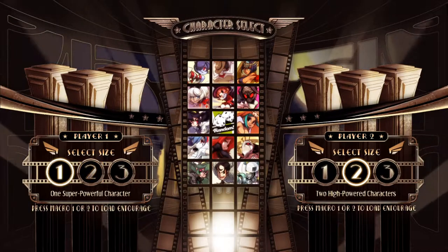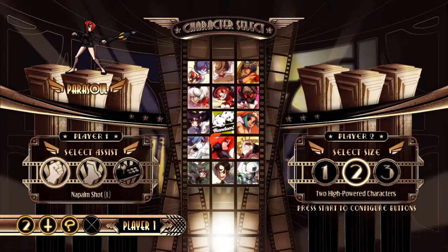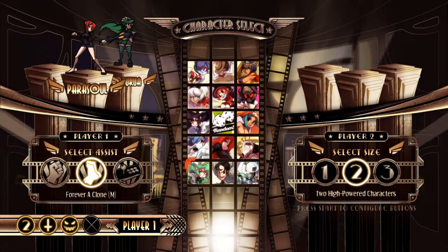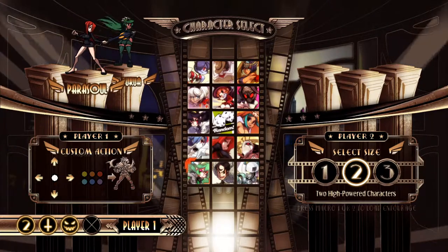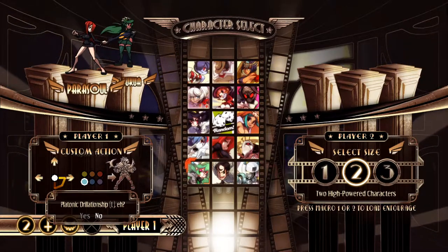Skullgirls is a team game. You can have one, two, or three characters on your team. Any team is possible, and it's recommended that you pick the characters you enjoy and put them in any team configuration you want. Every character has two assists and a custom assist. This custom assist allows you to input any move, grab, special, or action to use as an assist. Supers are not allowed.